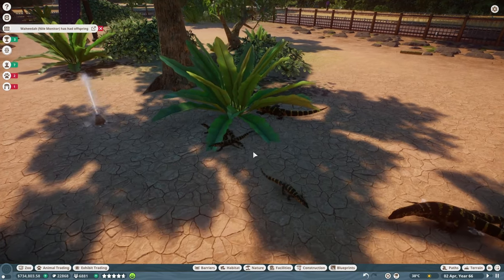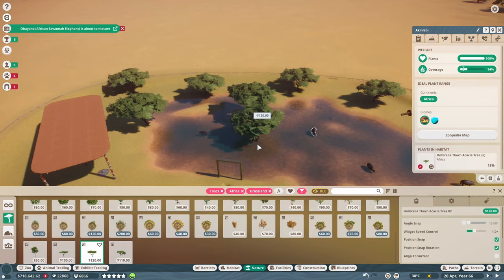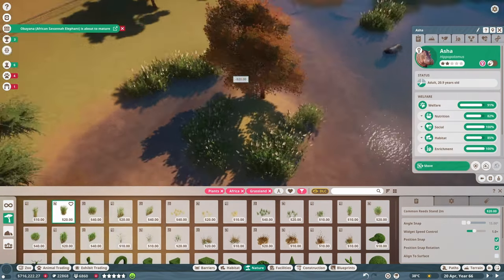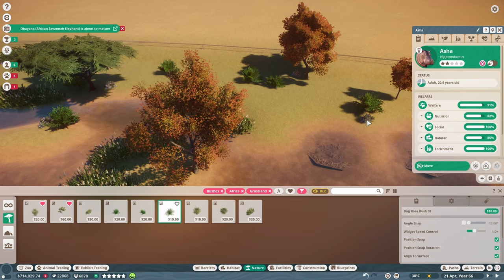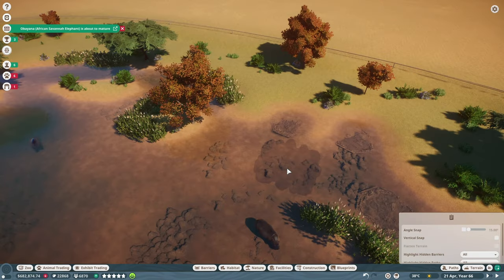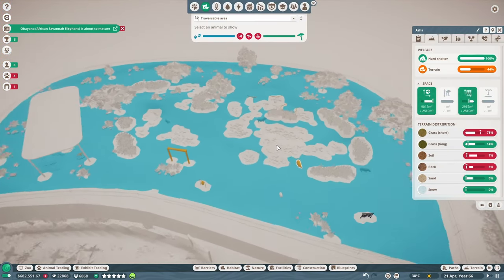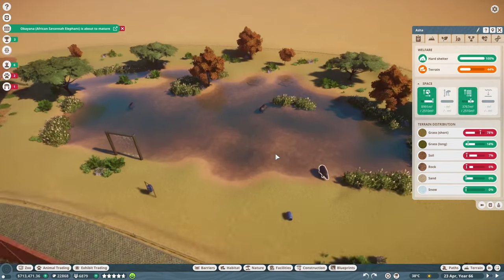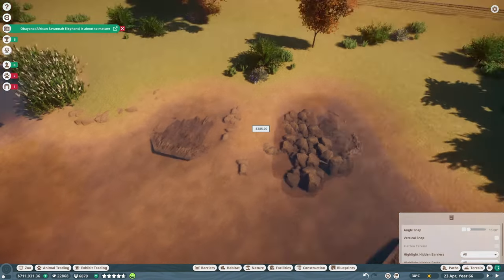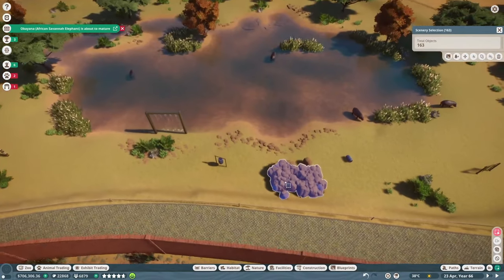My initial thought was to use rocks to line the edge as the barrier, but I tried a couple different iterations and didn't like any of them, so instead I used the steel mesh barrier. I didn't think it was the best looking option but it worked. I then made the hippos a shelter, placed all their enrichment, and added a healthy amount of trees mostly around the back. I threw common reeds along the edge of the water and added various bushes and flowers before pulling out the rocks. I tried adding rocks into the water but it took away too much traversable area, so I took them all out.